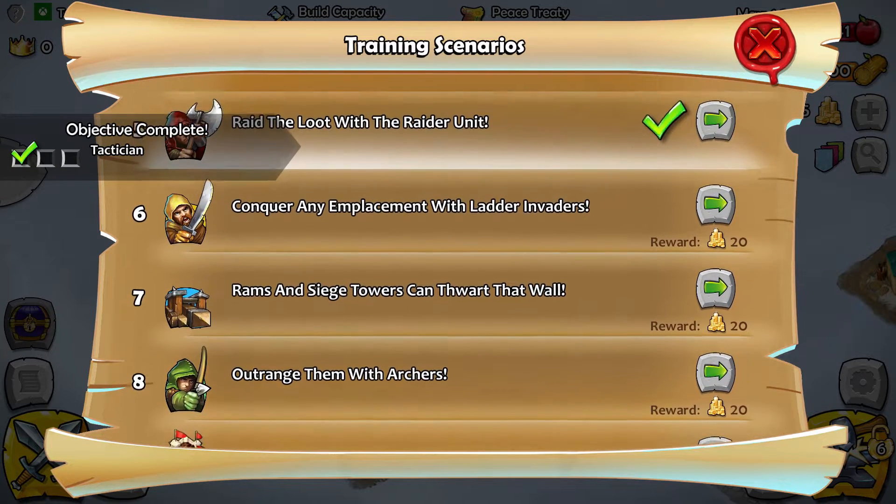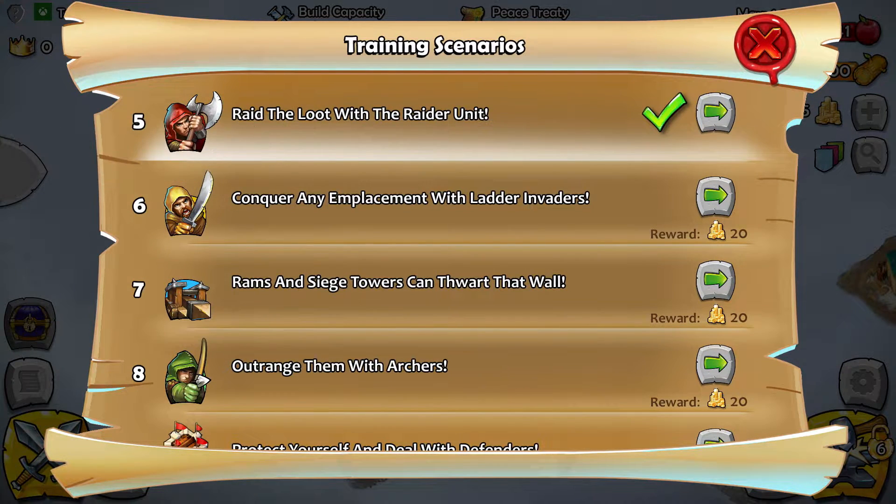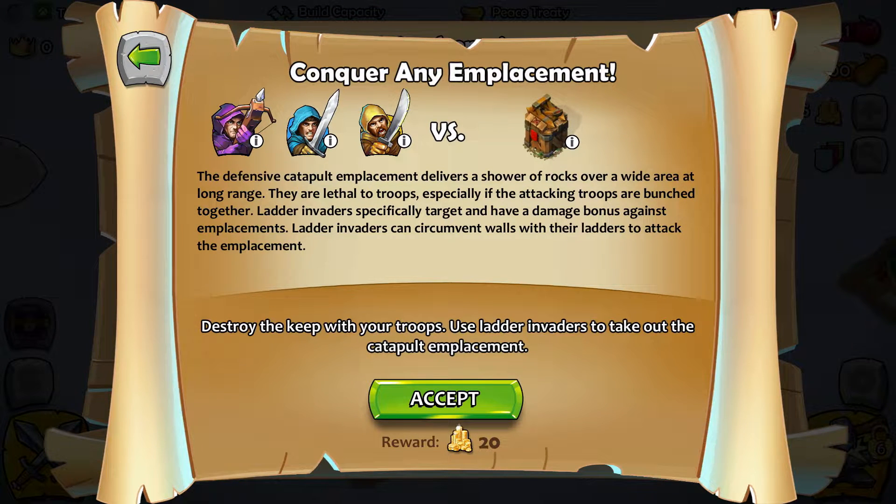This seems very tutorial-ish, but then again the historical challenges are probably the actual challenge. Conquer any emplacement with ladder invaders. The defensive catapult emplacement delivers a shower of rocks over a wide area at long range — lethal to troops, especially if bunched together. Ladder invaders specifically target and have a damage bonus against emplacements, and can circumvent walls with their ladders.